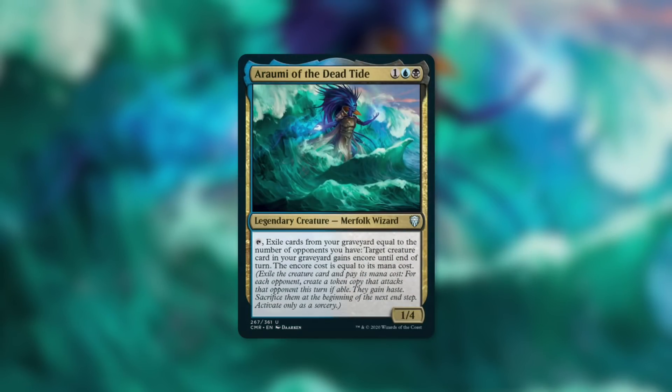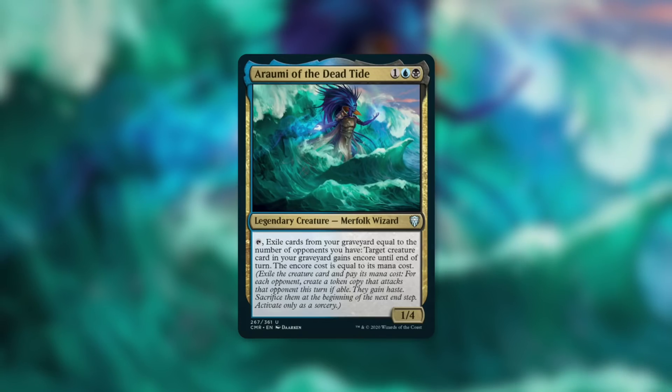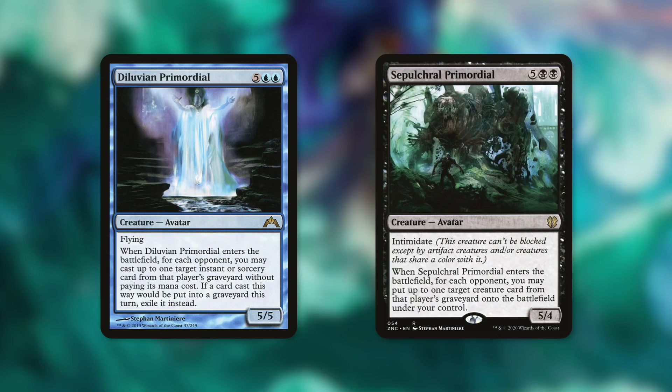Now let's talk about some finishers for this deck — cards that generate an absurd amount of value with multiple copies of big ETBs. I'd focus on heavy hitters with powerful ETBs and LTBs, cards like Diluvian Primordial and Sepulchre Primordial. Diluvian says when it enters the battlefield, for each opponent you may cast up to one target instant or sorcery card from that player's graveyard without paying its mana cost. If a card cast this way would be put into a graveyard this turn, exile it instead.